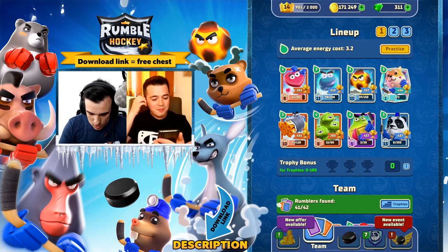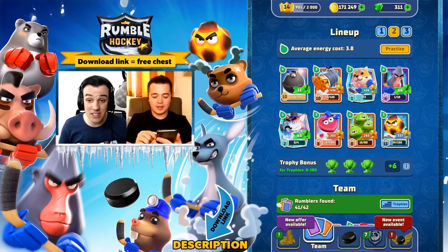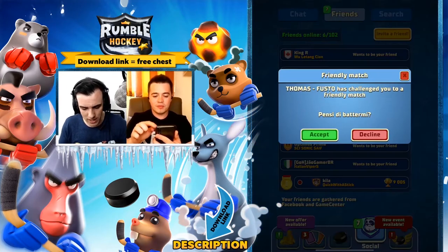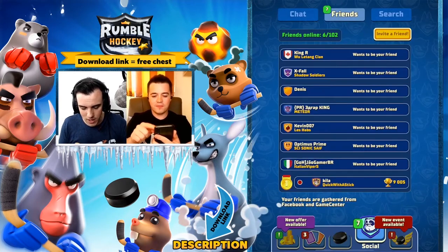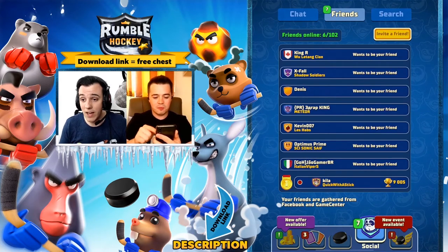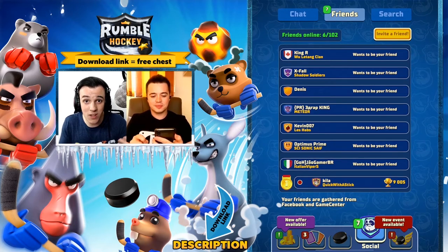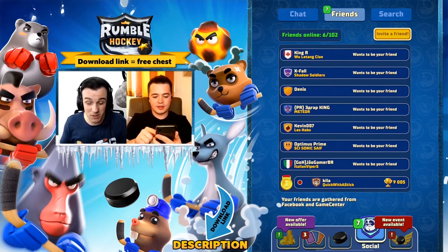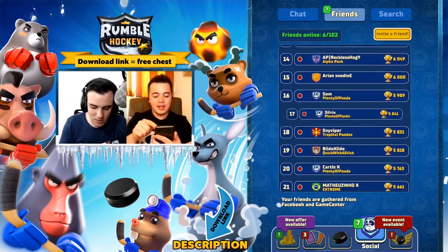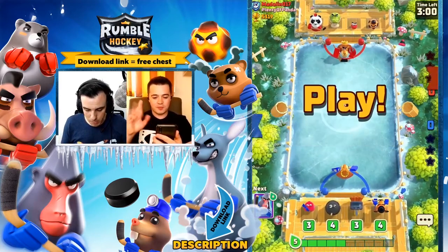Now we have the chance to show the first two tips by playing some matches. I'm using right now a deck that I tried in the ladder but didn't work really well, but for the sake of this episode let's play this wacky deck. By the way, if we are friends in Rumble Hockey and you keep spamming friendly invitations, I will delete you because usually I can't play and people keep spamming. Let's see where the puck comes from.